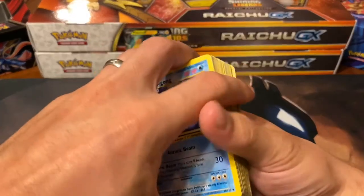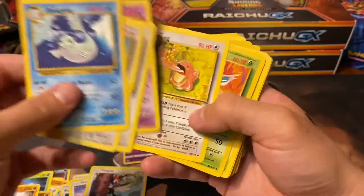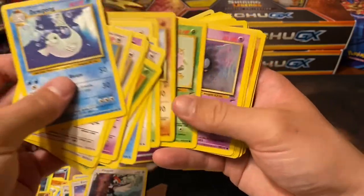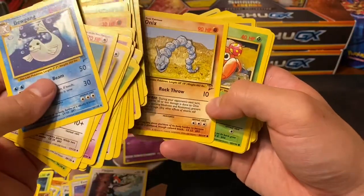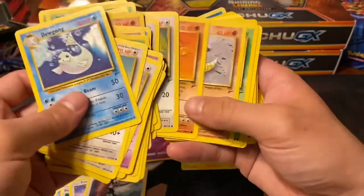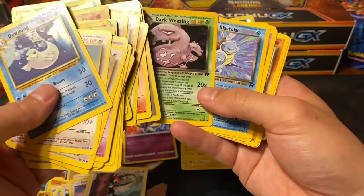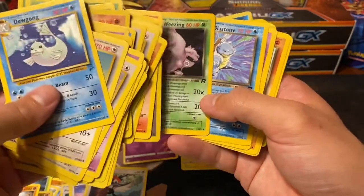Then another half going into some Base Set 2 - got Dewgong, Dodrio, another Dratini, Jynx, Lickitung, Nidorina. I was really pleased to go through a lot of these; it's kind of difficult because you have like a couple packs' worth of each set. I've been using the app PokéCollector to keep track of what I have because TCG Player is good for prices but for knowing what cards you have in each set it's easier to have separate apps. Got a Holo Weezing in lightly played condition - the Holo doesn't look too bad, very faint Holo on it.